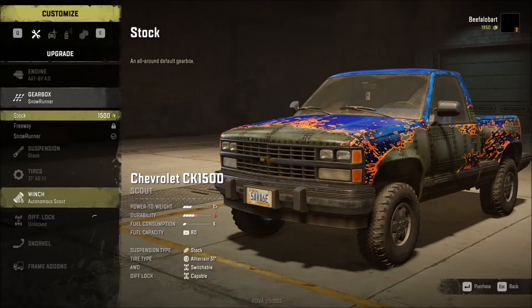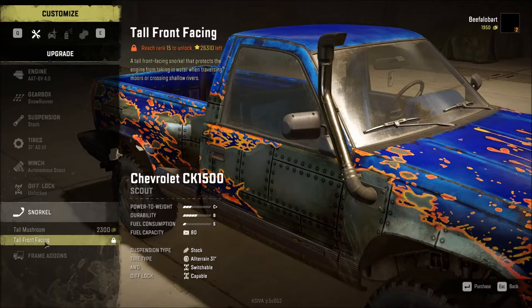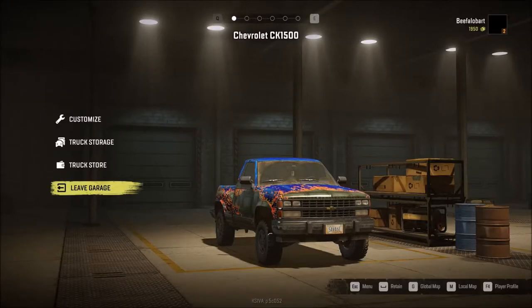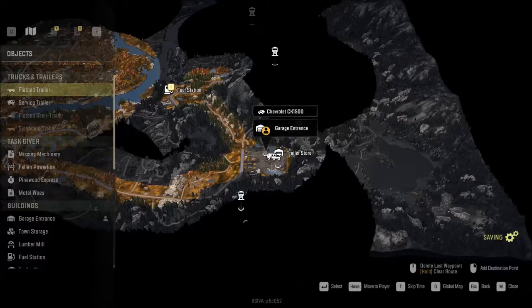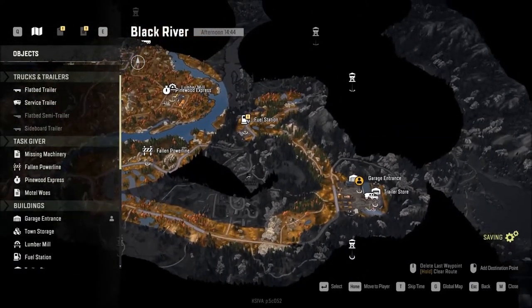Now I'm at $19.50, which doesn't give me enough to get my snorkel yet. This is the one I want, but I can't get it to level 15. So now, before we leave the garage, let's go to our local map and plan our route of attack here.